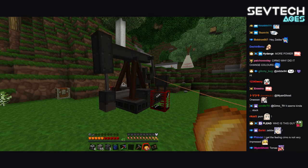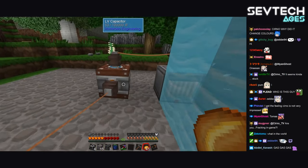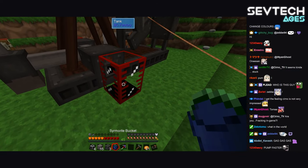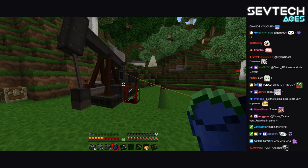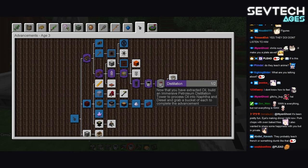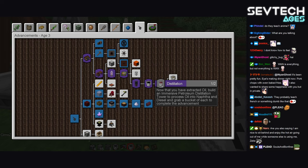How much power does this have? Absolutely nothing. I don't even get a bucket of this yet. The advancement says: distillation — now that you have extracted oil, build an immersive petroleum distillation tower to process oil into naphtha and diesel, and grab a bucket of each to complete the advancement.